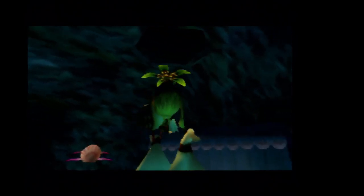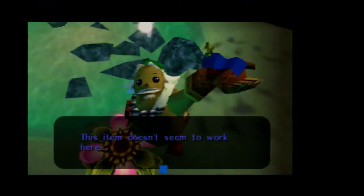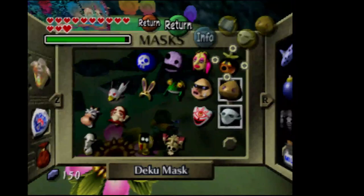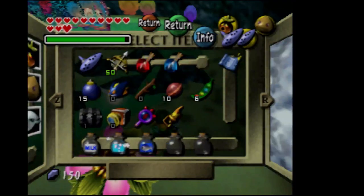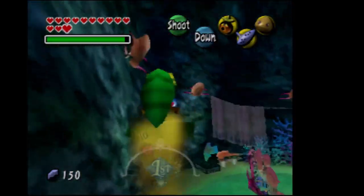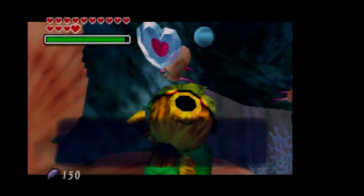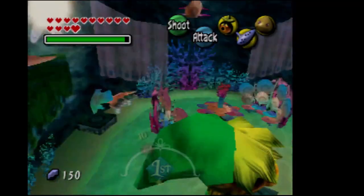We need to get our Deku Mask also. I'm so used to the Gron Mask being on C-left. Let's go up with the Deku Mask and get the heart piece. We actually have 14 hearts now. He actually skips over shallow water.